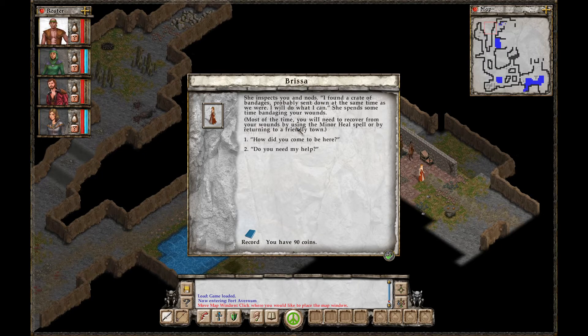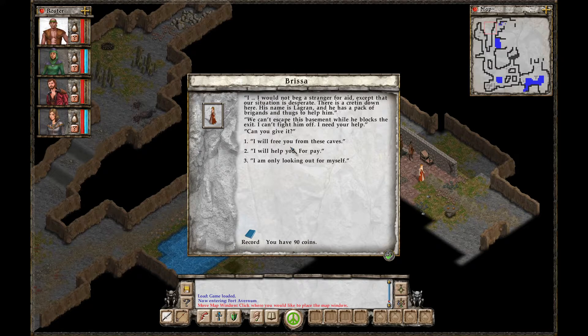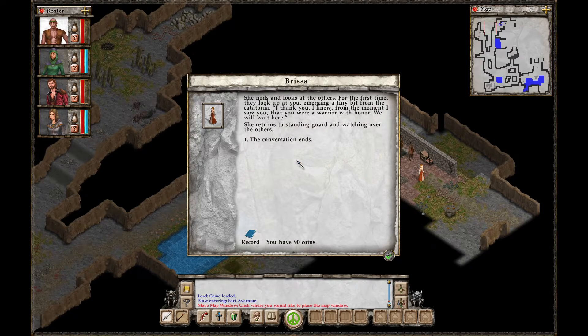'All this fighting is wearing me down. Can you help me?' She inspects you and nods. 'I found a crate of bandages, probably sent down at the same time as we were. I will do what I can.' She spends some time bandaging your wounds. Most of the time, you will need to recover from your wounds by using the minor heal spell or returning to a friendly town. 'Do you need any help?' 'I would not beg a stranger for aid, except that our situation is desperate. There is a cretin down here — his name is Logren, and he has a pack of brigands and thugs to help him. We can't escape this basement while he blocks the exit. I need your help.' 'I will free you from these caves.' She nods. 'I thank you. I knew from the moment I saw you that you were a warrior with honor. We will wait here.' She returns to standing guard and watching over the others.